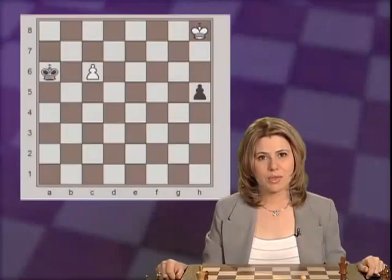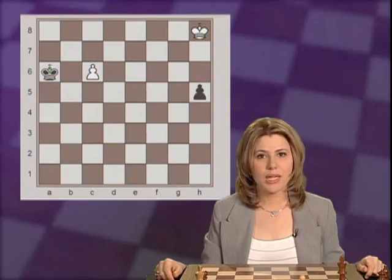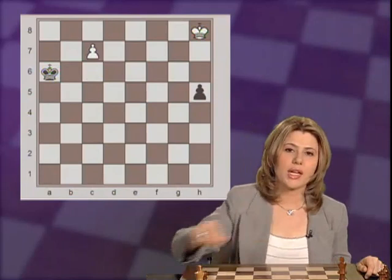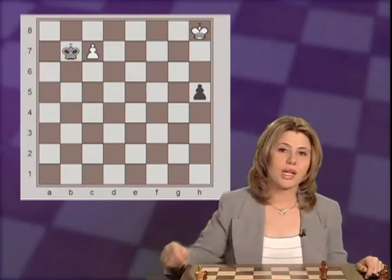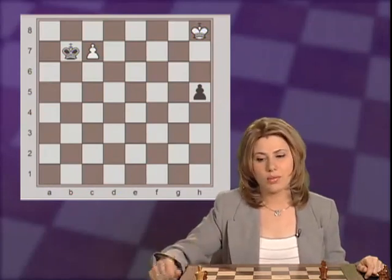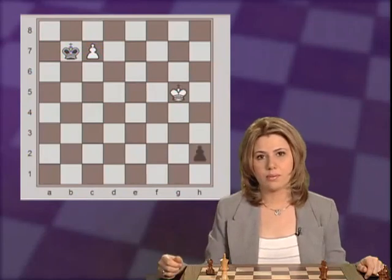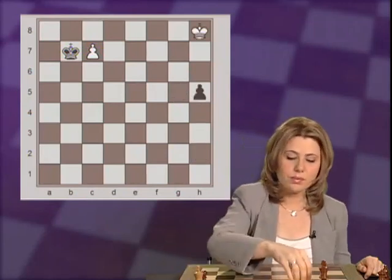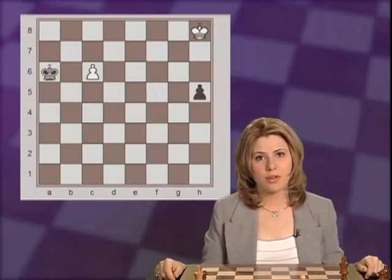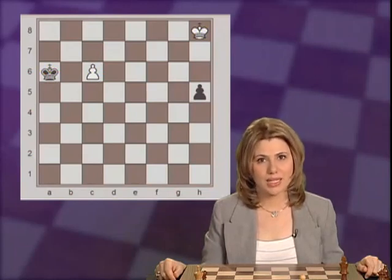This endgame is a very famous position composed by Reti. This is a race where White has a passed pawn, and so does Black. However, White's pawn is right next to Black's king, so if White pushes the pawn ahead to c7, the Black king could catch it very simply, while the White king is far behind Black's pawn and seems impossible to catch. Yet there is a special way here for White to save the game — combining trying to catch Black's pawn and trying to help the White pawn to promote.